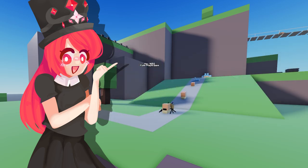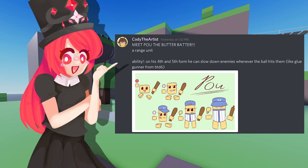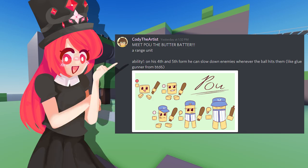Last but certainly not least, again from Cody the Artist — meet Pau, the Butterbatter, a ranged unit. This tower also has an ability: on his 4th and 5th form, he can slow down enemies whenever the ball hits them, like the Glue Gunner from Balloon Tower Defense 6. I've never played Balloon Tower Defense, so I have no idea what a Glue Gunner is, but I know what slow means. He looks really, really cute and totally fits the design. This is a tower that actually changes enough: at level 1 he is small with a red ball, at level 2 his ball changes and he also grows taller — and he does that for every level. Even though he changes a little, he also changes a lot — it changes his character and his story, if that makes sense.